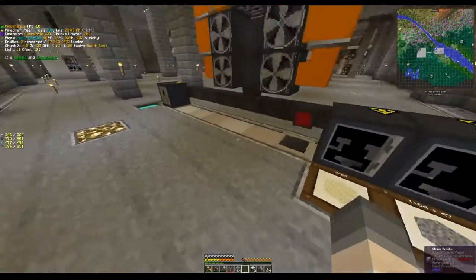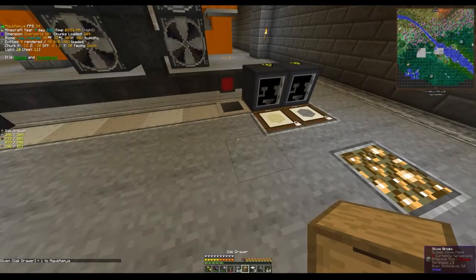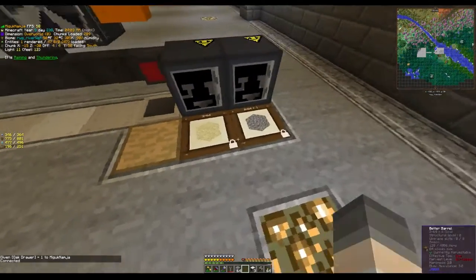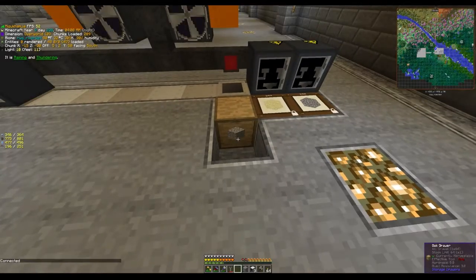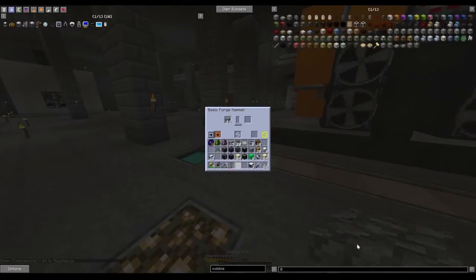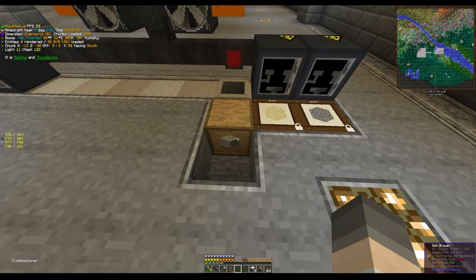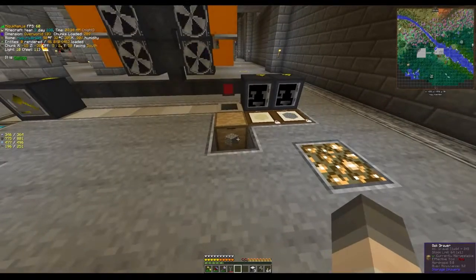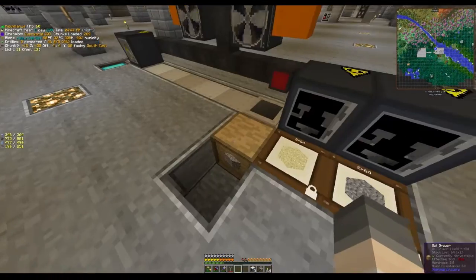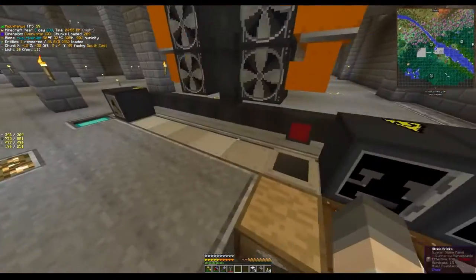The reason I like barrels over storage drawers: storage drawers hold the same amount and are very similar, but you can't face storage drawers upward. So you would have to have them on the side, which is not nearly as convenient or as nice-looking as having barrels. So this is why I like barrels in this setup, and you can certainly put barrels down this whole line here.